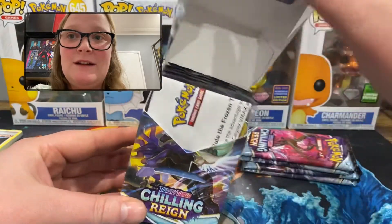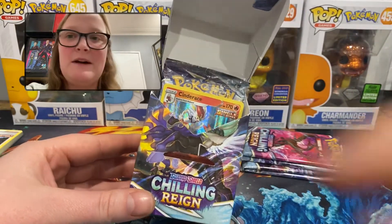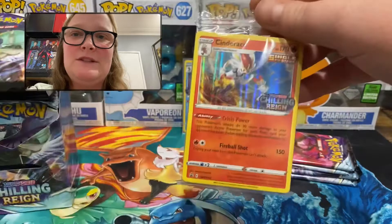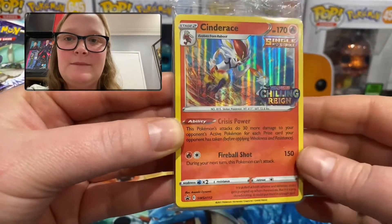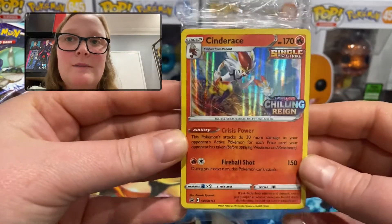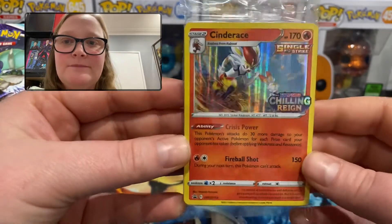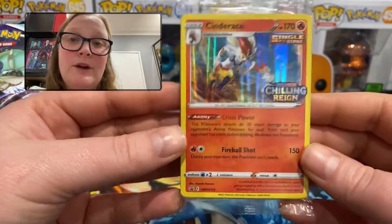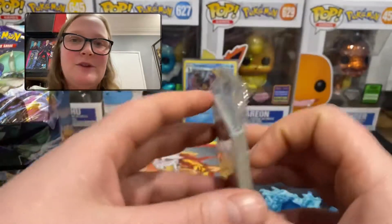So open pack number two — hopefully the promo is not Inteleon — and it's not! Excellent! Promo number two is Cinderace, and there is the Chilling Reign stamp. I'm not sure what the other two possible promos are — I'm guessing Rillaboom, because that's the third starter Pokémon's final evolution.